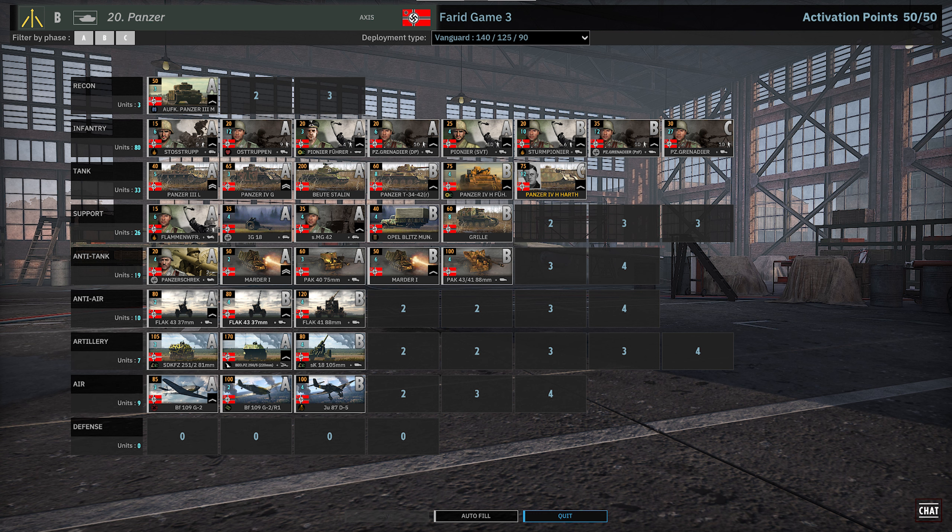The tank tab has a nice mix of medium and light units: Panzer 3s, Panzer 4Gs, T-34s, and then the Beutepanzer, which is basically an IS-2, but it's a 1943 variant so it has lighter armor. The support tab is phenomenal — you get Gorillas, Panzer 3s, Panzer 4s, IG-18s, MG-42s — though he's not bringing any of the Panzers from support, which is surprising given their price and availability. He's built this deck like it's a balanced deck, and with both players on Vanguard income, it's a lot of late-game commitment.